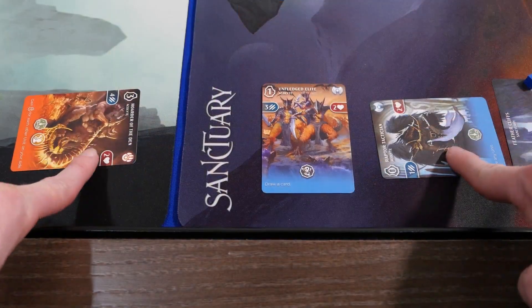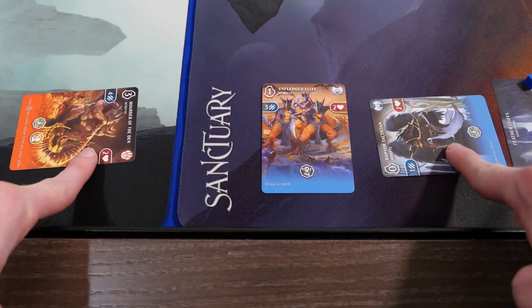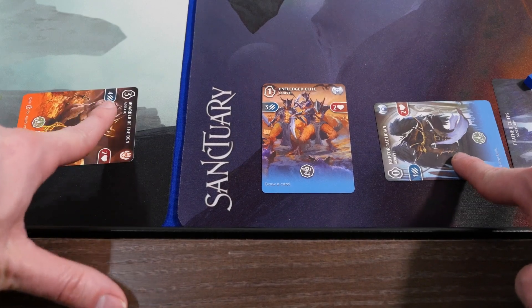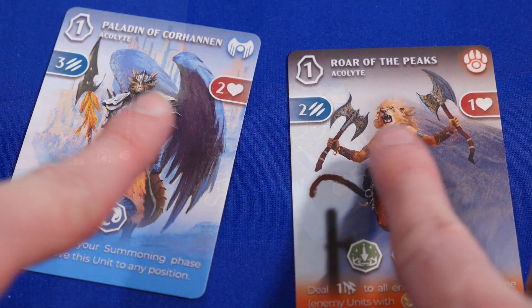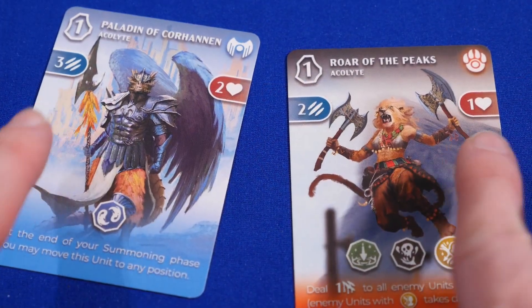But if defended, then both units will inflict damage on each other at the same time. If the damage reaches the health value, then the unit is destroyed. This means both units could be defeated. Any defeated units would be put in the player's discard pile.